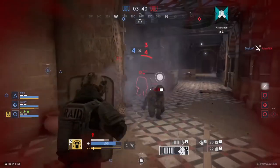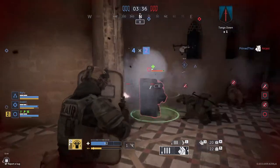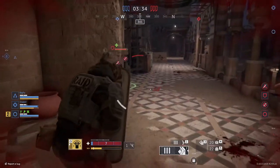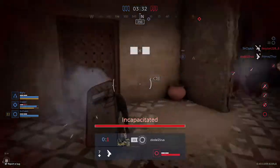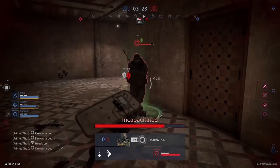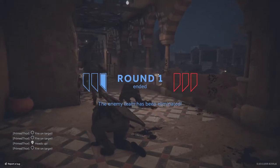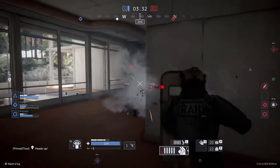You can sprint with only the shield equipped, but you cannot sprint with both the shield and the sidearm equipped. Remember, support is the slowest class for sprinting. But you do have armor and health that make up for it, with 3 armor slots and 120 health points.